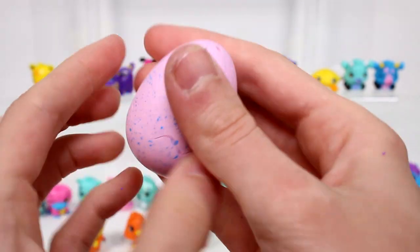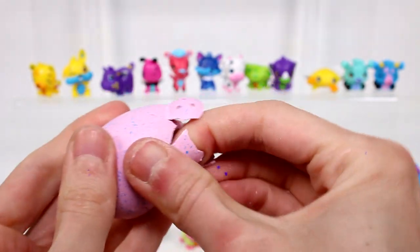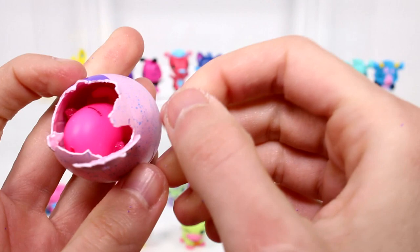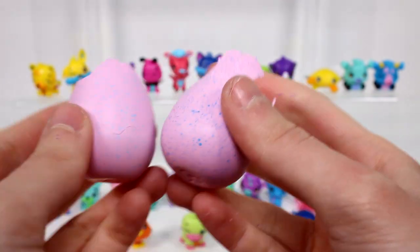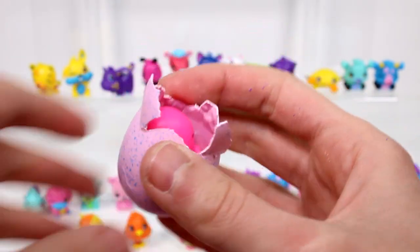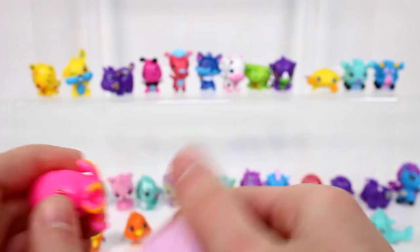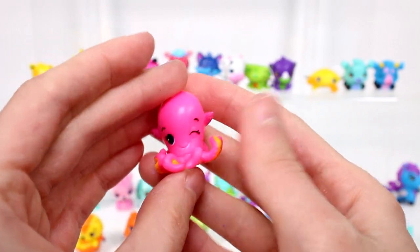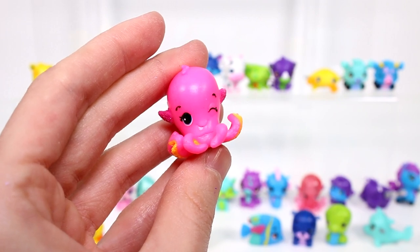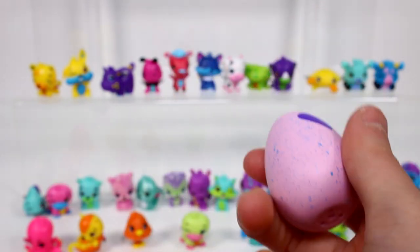Next one should be a river one but actually when I compare it side by side to a light blue egg I can see the difference - this is actually an ocean one. So it looks like we got two ocean ones. This one is the octopus - Octopeta. I love the neon colors on her - she's very bright pink and has neon orange painted on the bottom of her tentacles. So cool. She was a rare actually.